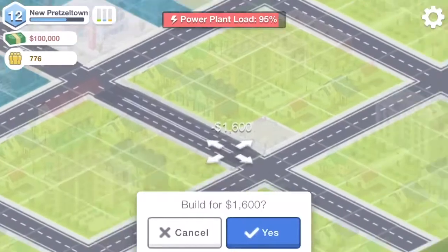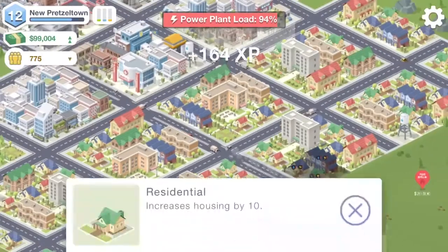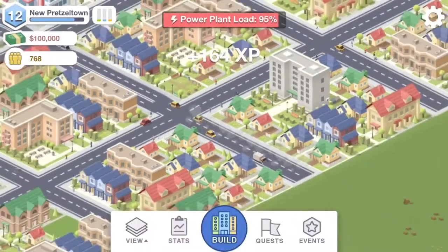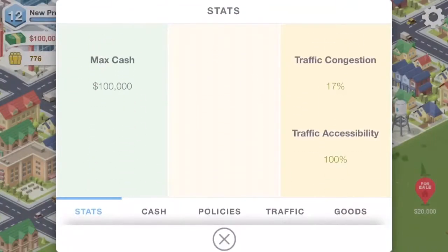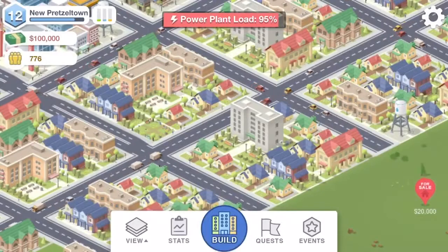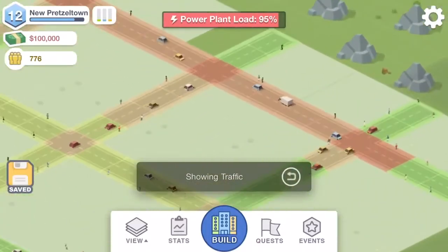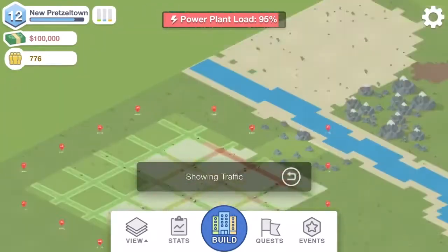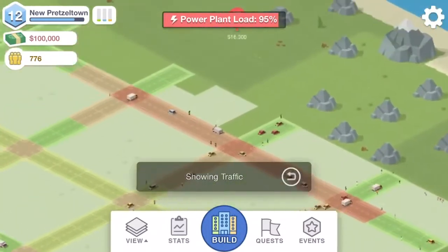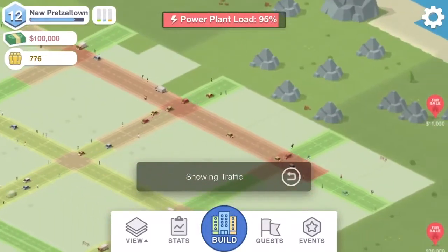I'm hoping these highways will help reduce traffic congestion. Along the last stretch we'll use normal roads. Checking traffic congestion now — it's down to 17, so lower is indeed better. Traffic is definitely looking a lot better with that highway added. Up near the top of the city it's still not great, but that's a minor thing.